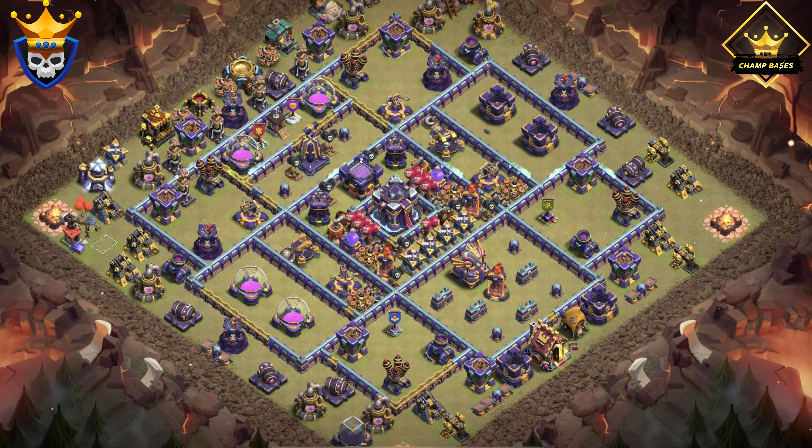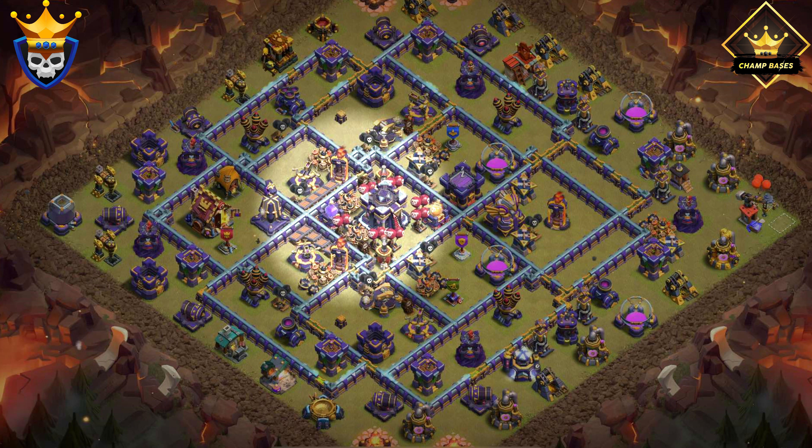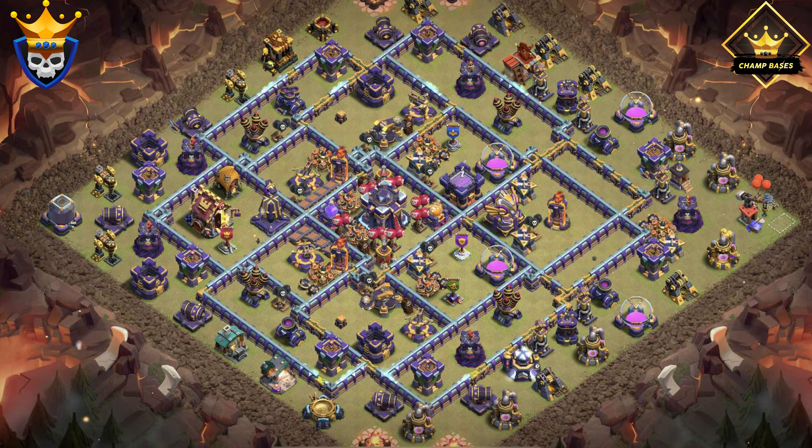The next Town Hall 15 war base has a centered Town Hall as well. Even the spring traps protect the base against Super Archer blimps, as they will spring away any Super Archer that lands near them. The base also has a ring of defenses to make troops walk around the base rather than going inside it.